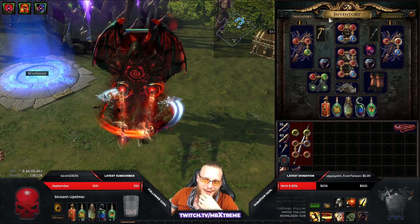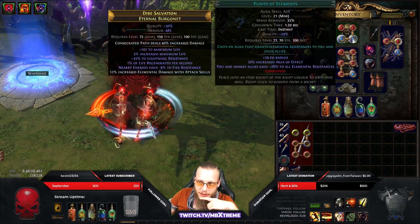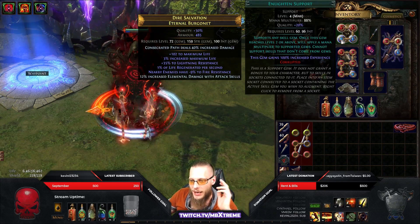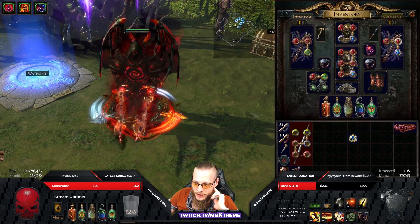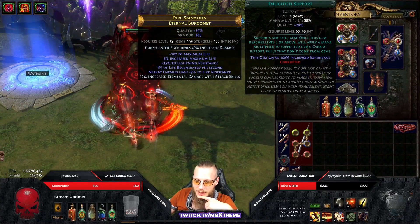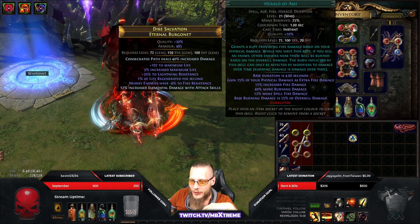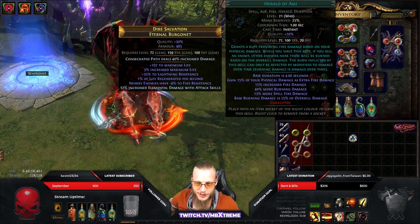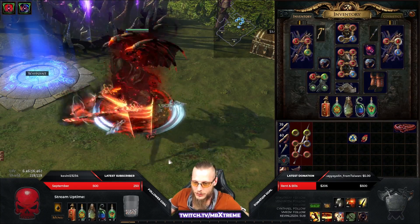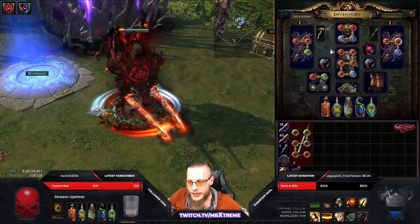In my helmet I have Vitality for life regeneration, Herald of Ash for physical damage as extra fire, Purity of Elements because we have a problem getting resistances up, and an Enlighten support to have less mana reservation. I can drop Enlighten but then I only have 37 mana which is a problem. If you can't afford Enlighten, just take out Purity of Elements or Herald of Ash — if you have 10 million DPS but you're a glass cannon you have zero effective DPS.